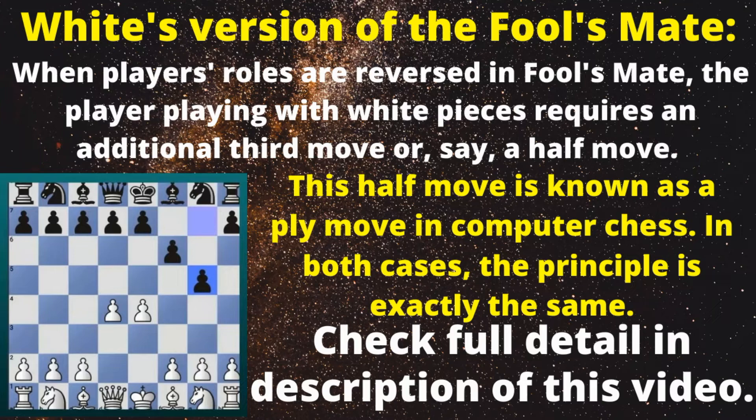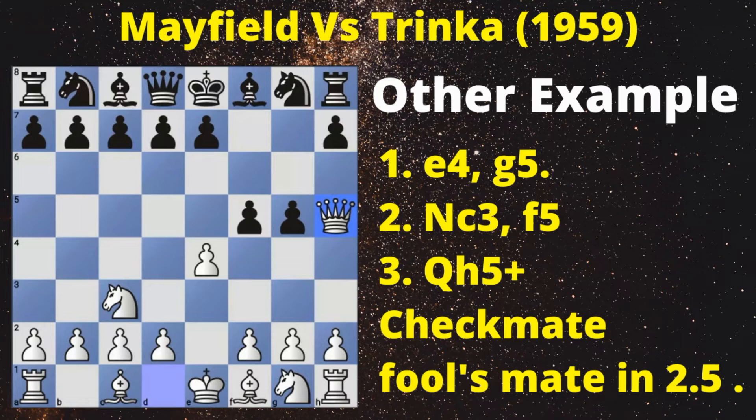Mayfield vs Trinka, 1959: 1. e4, g5. 2. Nc3, f5. 3. Qh5 checkmate. Fool's Mate in 2.5 moves.